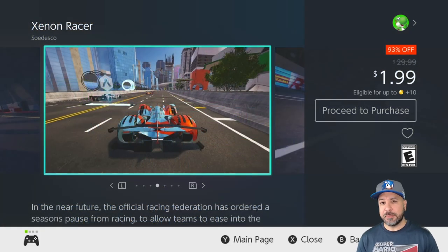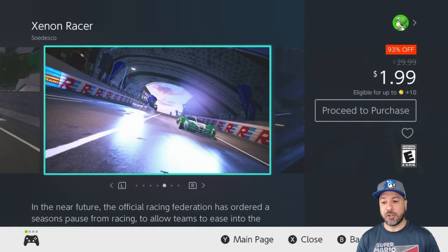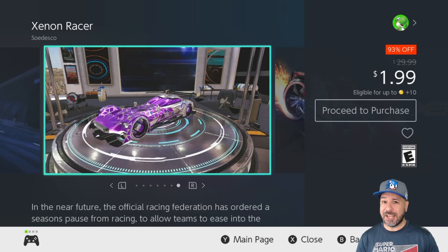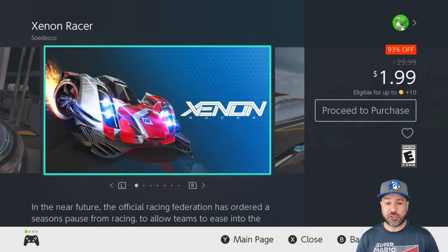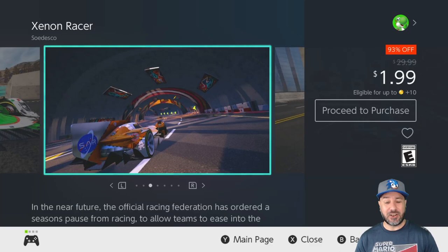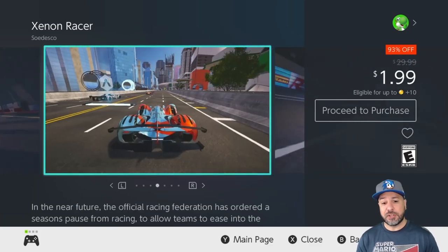Next we have a game that didn't have a very good launch on the Switch: Xenon Racer, now 93% off at $1.99. When it came out it was really buggy and quite a mess, however it's been patched up and most of the major bugs have been fixed. So if you want a really decent arcade racer at only $2, Xenon Racer is now definitely a good pickup.